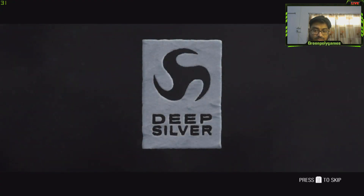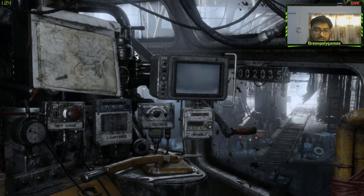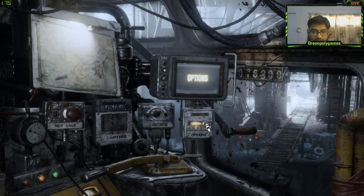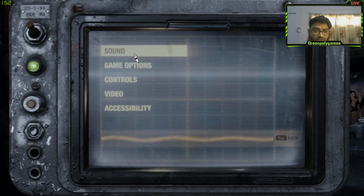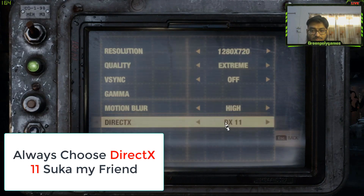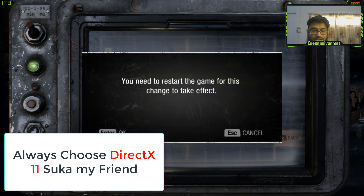The good thing is, press E to skip your intro. Now go to Options. Here are the Options — go to Video Settings. Quality is set to Extreme. It is on DirectX 11, not DirectX 12.